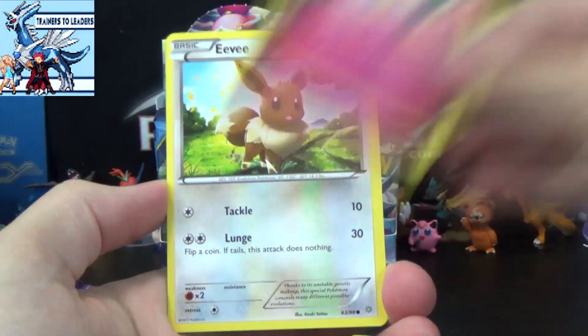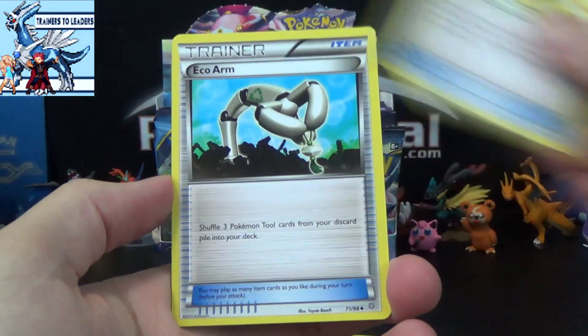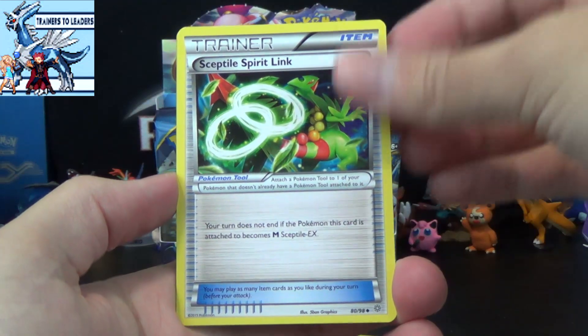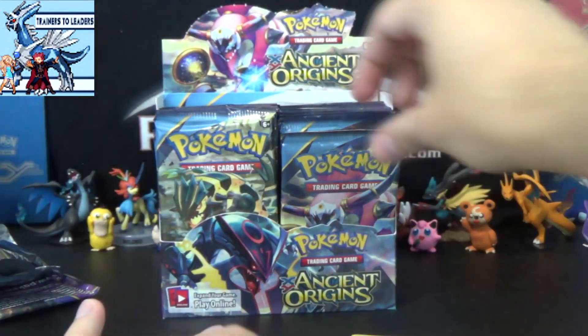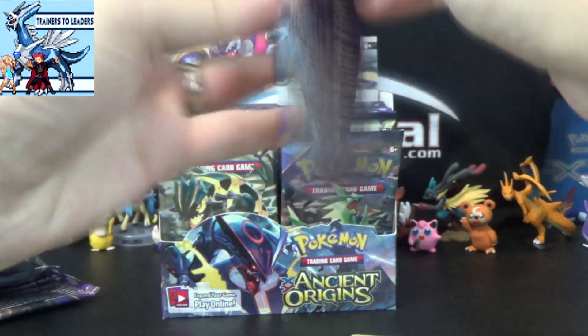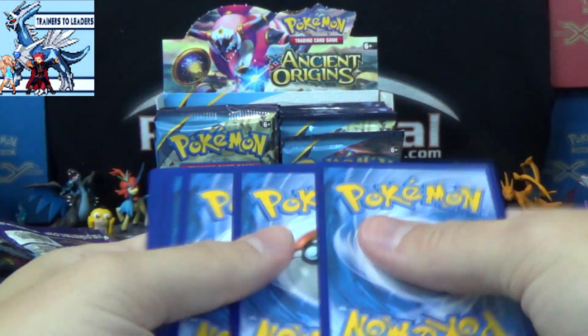Goalurk, Relicanth, Ketney, Eevee, Potish Potish, Lucky Helmet, Eco Arm, Sceptile Spirit Link, Rotom Reverse, and an Entei. It's a pretty slow start - just one pack with a Reverse Rare and a Hollow Rare, and nothing else of high rarity note.